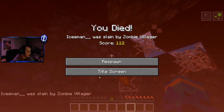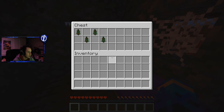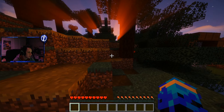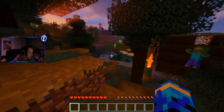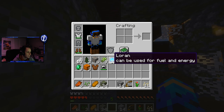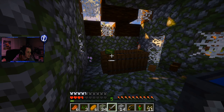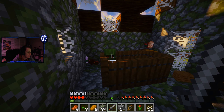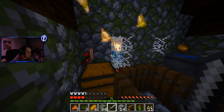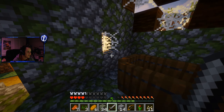Oh my gosh! No! We actually set our spawn point in this town, so we should be alright. Oh my god — well, there's the first death. Literally died in the first episode. That guy came out of nowhere. There's no way that I died to a baby zombie that was trapped inside. I think that it, like, climbed in through the cobwebs or something. That was crazy — that scared the crap out of me too.